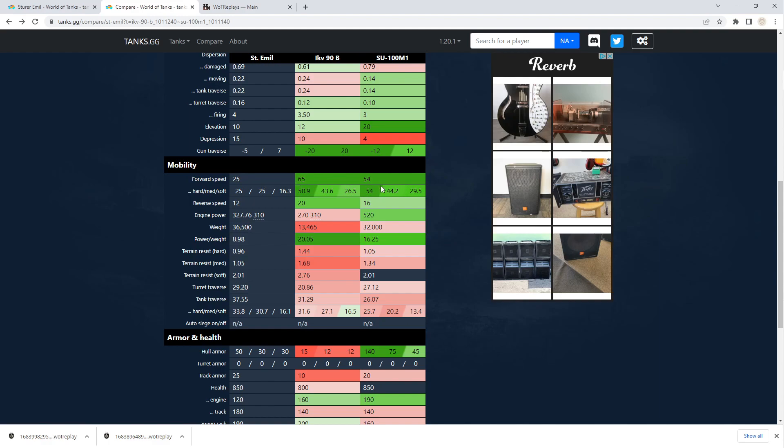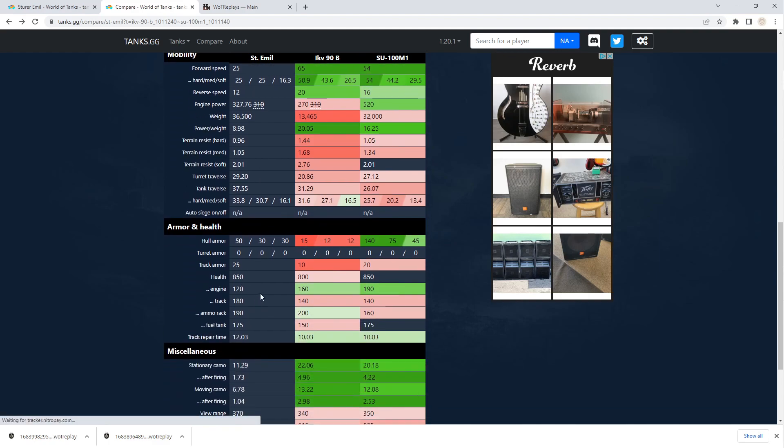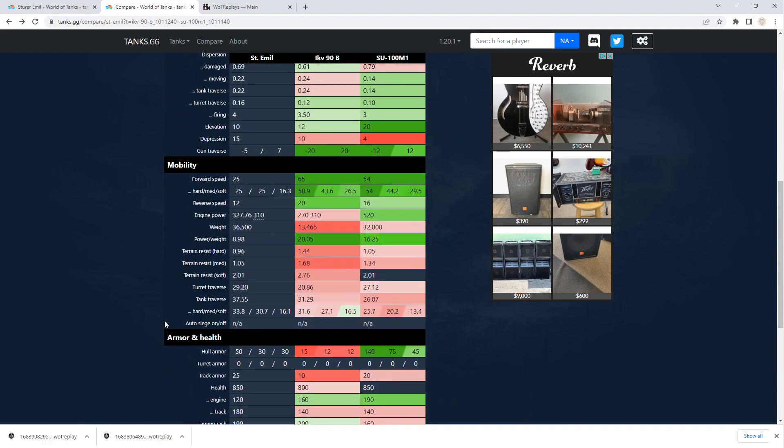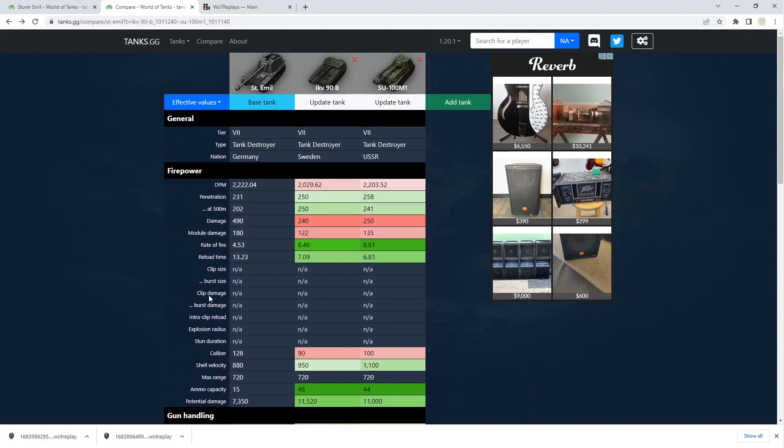These other tanks are much faster and able to get into position way before you will. Armor is paper, much like the ICV. The SU is more of an assault TD, moving towards the 268 version 4 style of play, but still a lot of stuff will be able to penetrate that. Your camo — you sit up much higher than these other two tanks, so you don't have great camo. You have to stay right on the edge of your spotting range and play effectively.